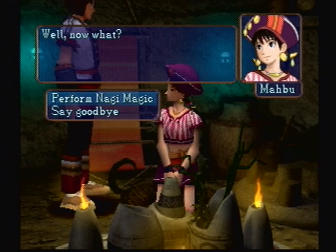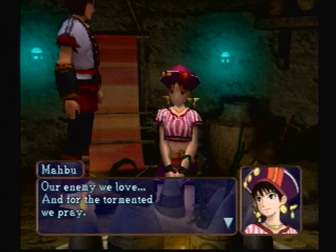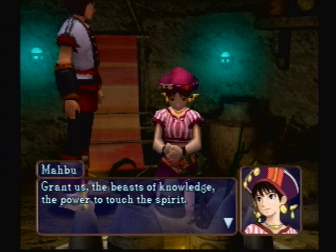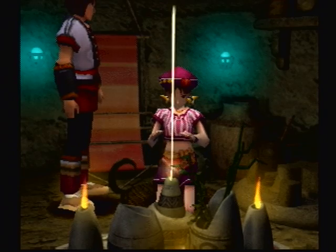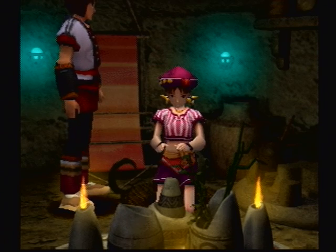And perform Nagi magic. Our enemy we love, and for the tormented we pray. Grant us the beasts of knowledge, the power to touch the spirit. Unfortunately, you have to sit through this whole animation every single time. But thankfully, it's not that long, and you can skip past the dialogue.